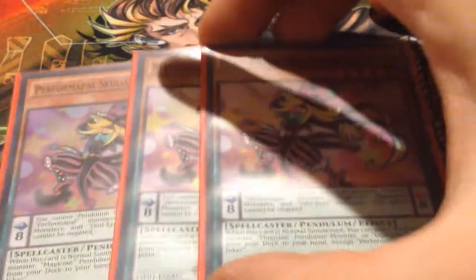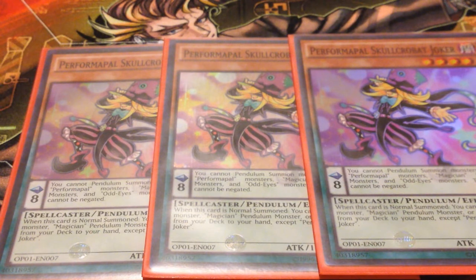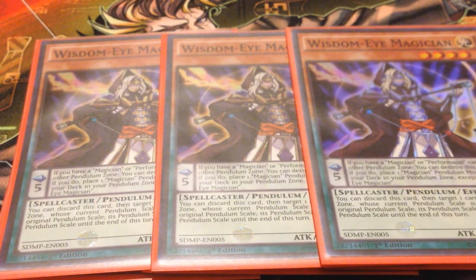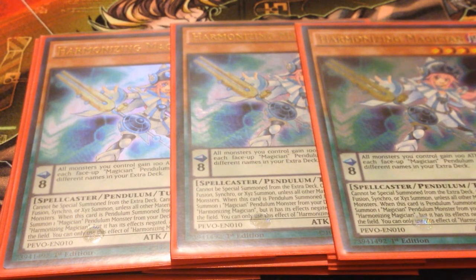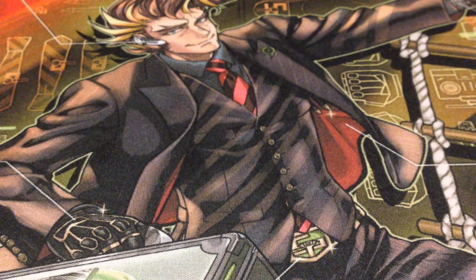We're not done with the Pendulums though — we played triple Skullcabat Joker. I actually did side one of these out a lot because I just wanted the extra card to side in, but I didn't really miss the extra Joker whenever I sided it out. Three copies of Wisdom Eye — such a good card, I'm so happy this card's a three again. Then three Harmonizings — Harmonizing is a really good playmaker, which made me strongly consider the second Oath, but I just wound up not. Oath we cut down to one last minute, and I agree with the one Oath. For our only two non-Pendulum Monsters, we played the one Maxx C, because Maxx C is a good card.